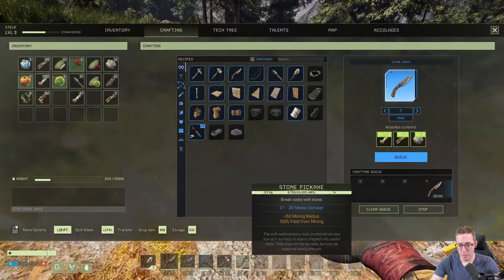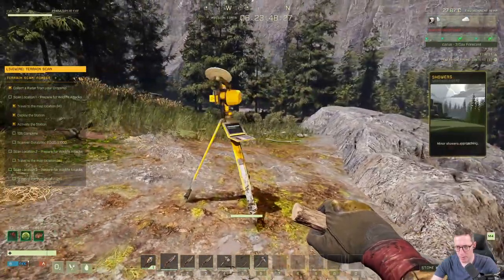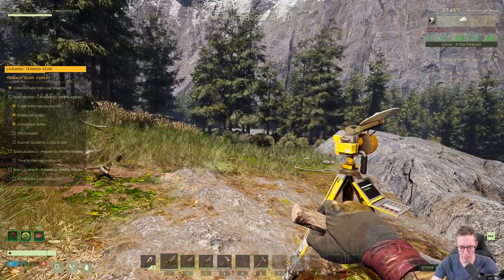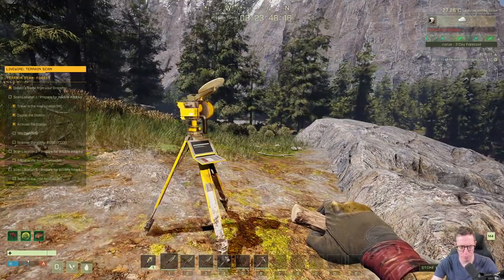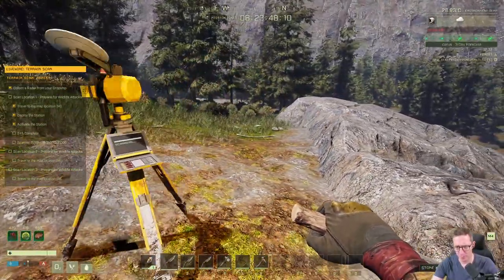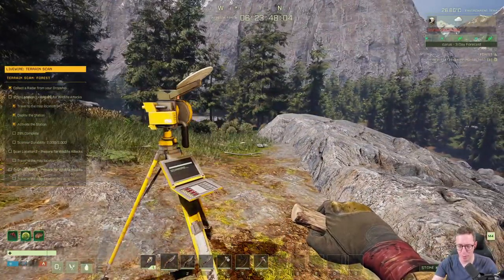The problem this is going to cause is that anything you use technology-wise attracts wildlife. On the left-hand side we're at 16% — we need to wait for 100%. But it says prepare for wildlife attacks, so we know a wildlife attack is coming soon and we do need to prepare for it. We're not really ready at the moment — we need to level up.